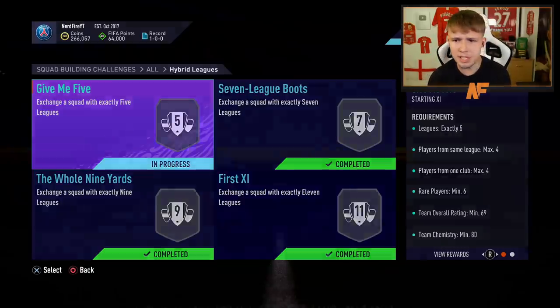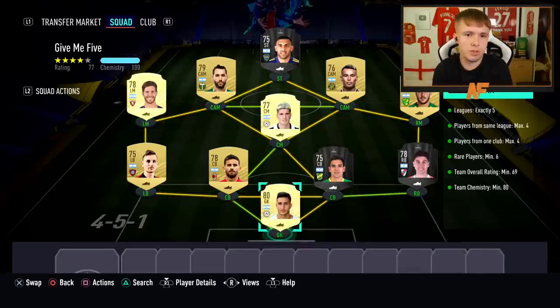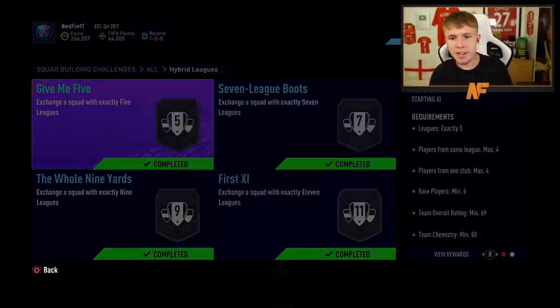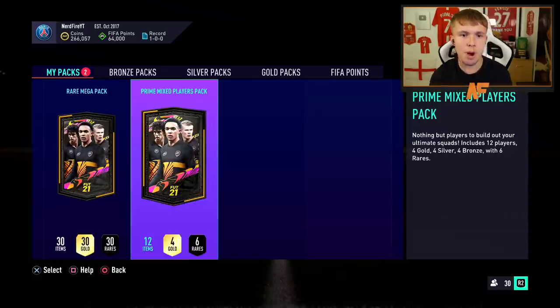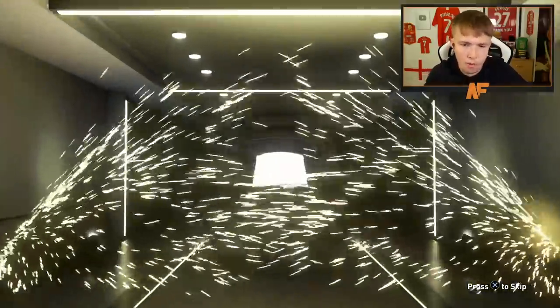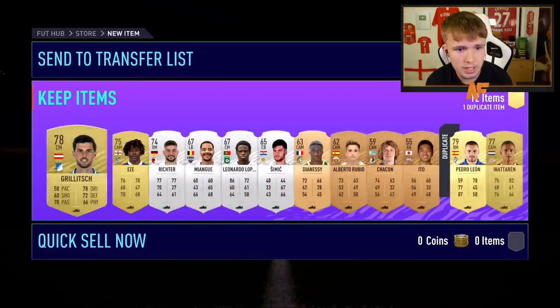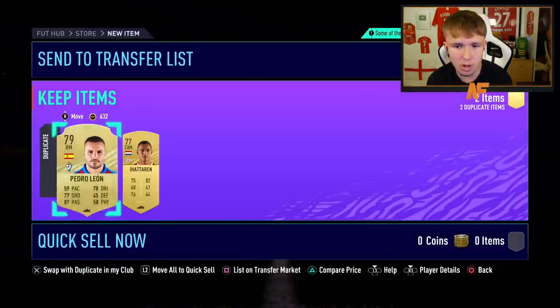Here we go. Give Me Five Hybrid Leagues SBC. I've actually completed all the other ones before but you'll see them after. This is basically the easiest one — it goes from easiest to hardest. We get a Prime Mixed Players Pack. Let's get into this pack. It's not a walkout, not a boards. We get Pedro Leon. Not a great pack, I'm not going to lie.